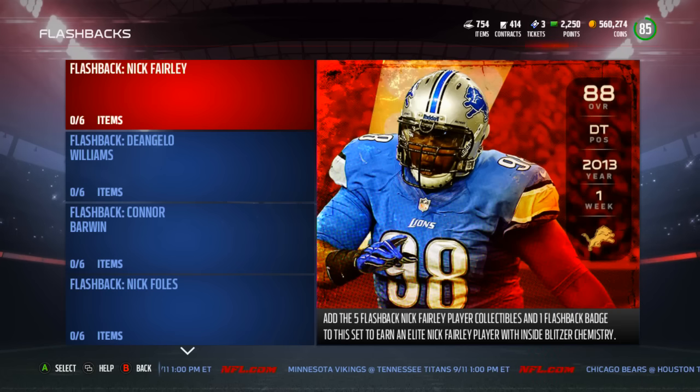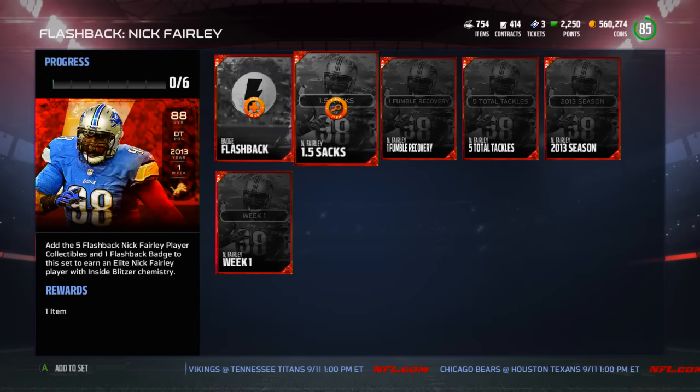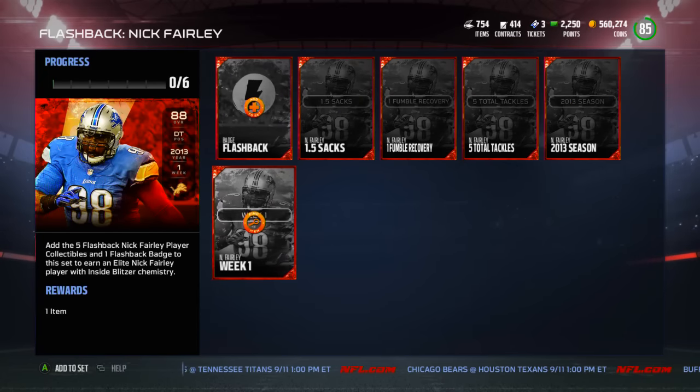First up, we have a new Nick Fairley set. He has an 88 overall defensive tackle on the Detroit Lions. This is from week 1, 2013. He was a beast back then — still pretty good nowadays, if I remember correctly, but definitely a monster on the Lions.